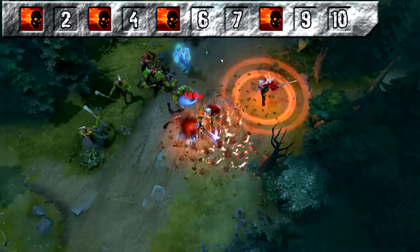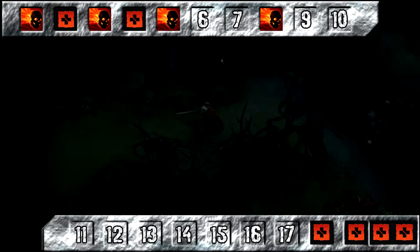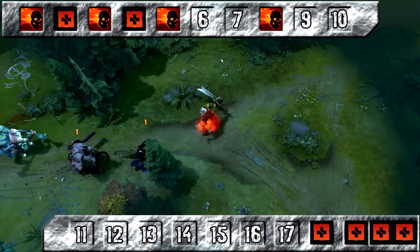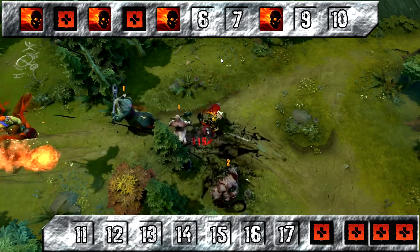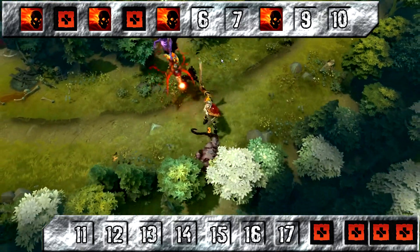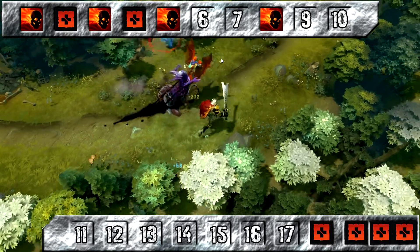At level 2 and 4 you want to take stats. This is unusual, but compared to the other options, Critical Strike isn't that great early on as your attack speed just isn't fast enough to keep up with it. And of course there's the problem discussed with Vampiric Aura previously. Stats are probably the best thing to go for at this point — they're really just filling in the gaps.